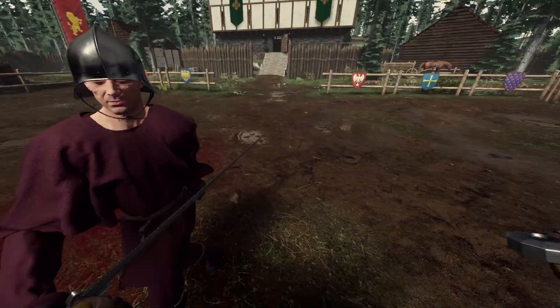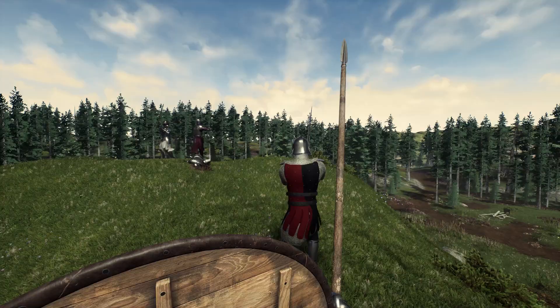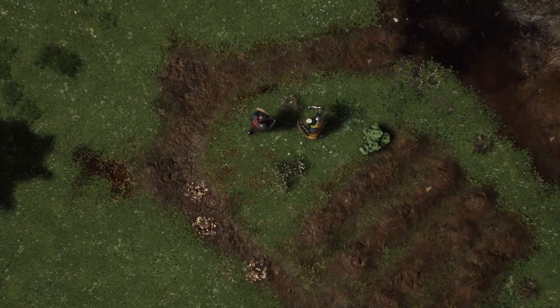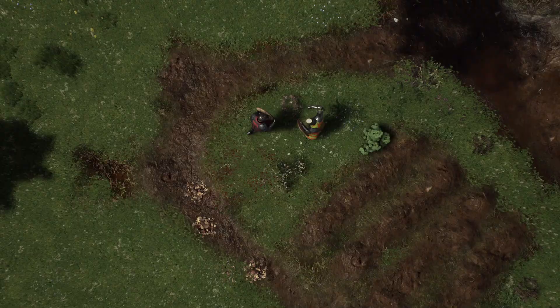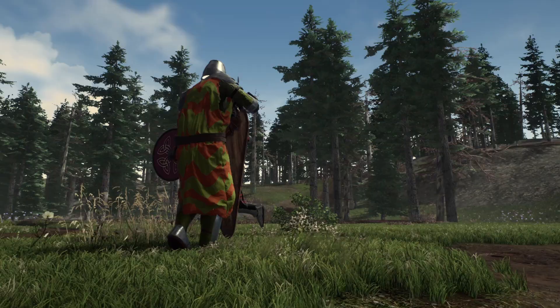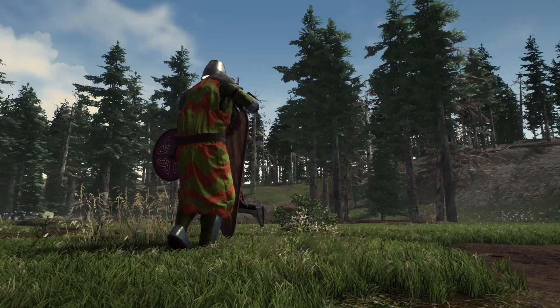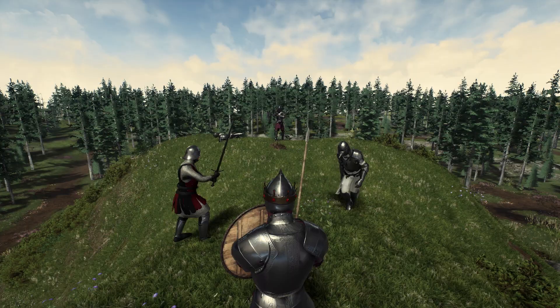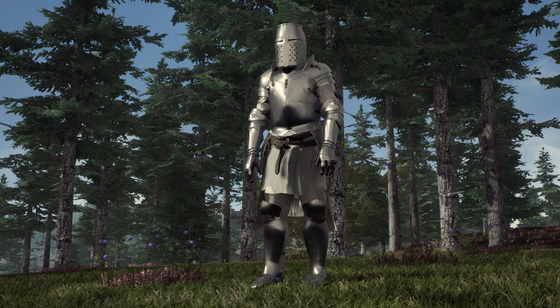Instead, you can at least talk to your opponent before you kill them. Do you have plans for throwing weapons? We want quite a range of ranged weapons — throwing axes, throwing knives, and one of the things I'm most excited for is a sling. We've also added weapon and armor damage states, so there's durability to your gear; over time weapons break down and have to be repaired.